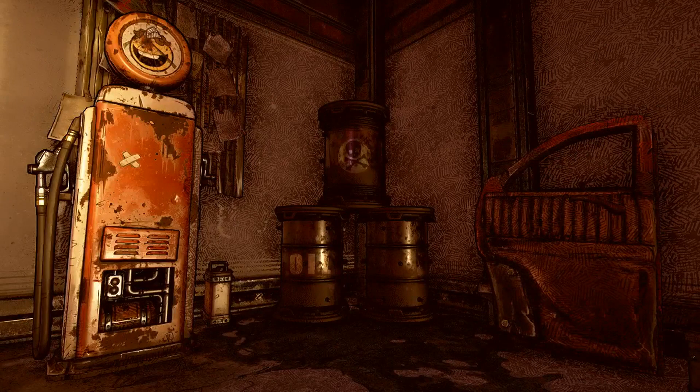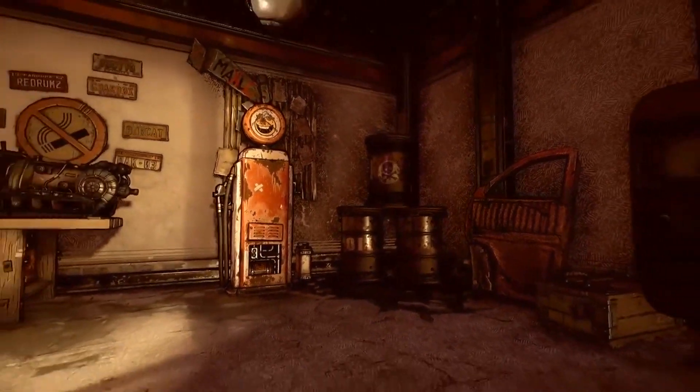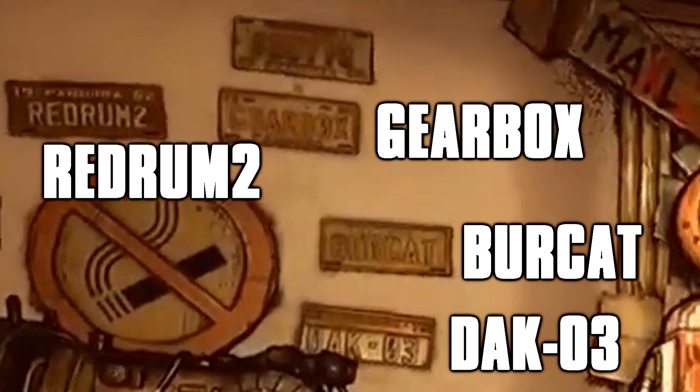Number 6: moving indoors to the garage, there are a lot of interesting things to be seen here. Let's start with the license plates on the wall. Looking closely, you can see that they read Burkett, Gearbox, DAK-03, and Red Rum 2. There are two more that are completely illegible — even when I zoomed in and adjusted levels in Photoshop, they just appear to be blank. Red Rum is obviously just murder spelled backwards, as we learned from The Shining, and I'd guess that DAK and Burkett are probably programmers or artists at Gearbox.